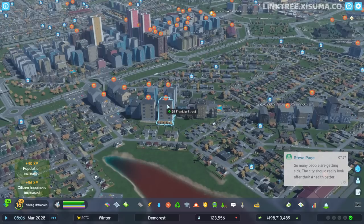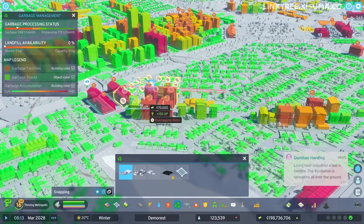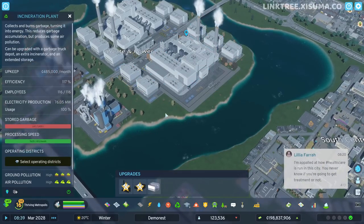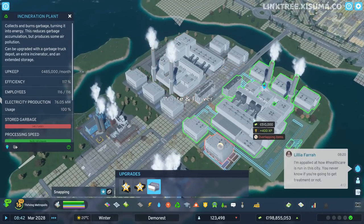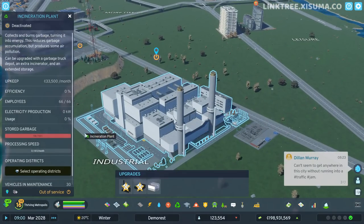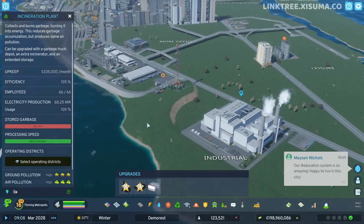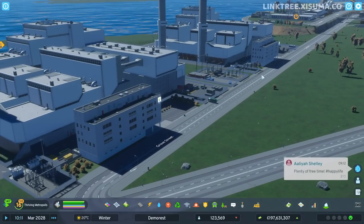When we zoom out you'll see problems galore. The biggest one is that trash is piling up all over the city. This could be related to traffic, but we're not processing enough garbage — though we are certainly storing a lot of it. I've built about five upgrades on each of our incinerator plants, and I've built another incinerator plant that I accidentally had turned off. Let's turn that on and get on top of this garbage problem.